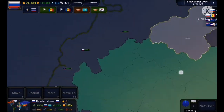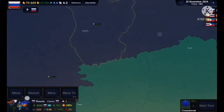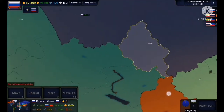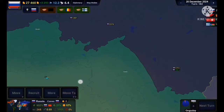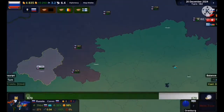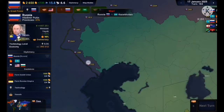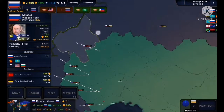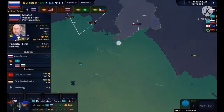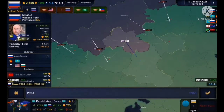I immediately prepare for an invasion of Kazakhstan. When invading a country at this scale with a massive border, I ensure that each province has at least 1,700 to 2,000 people. That's probably your best bet if you ever play this game. On average it needs at least 2,000 per province while invading — that's the best thing to do.